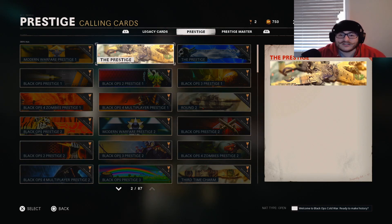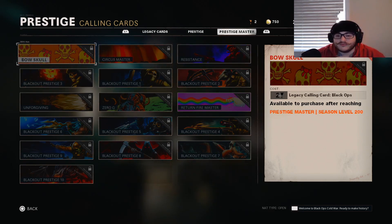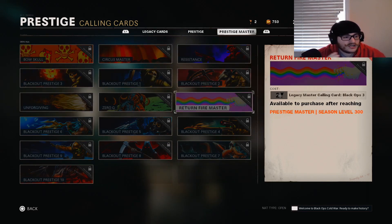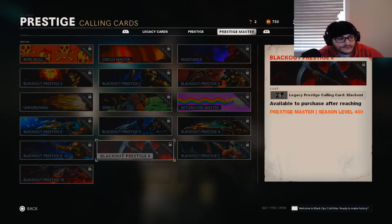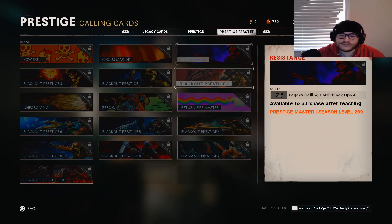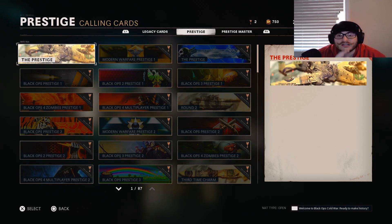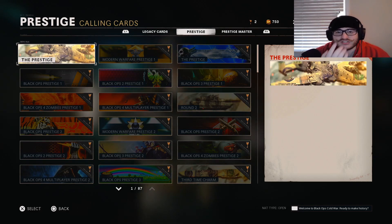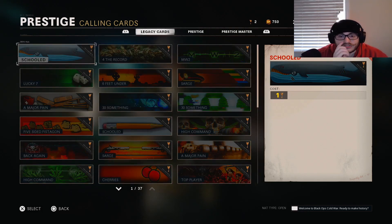For master prestige items, you cannot unlock these unless you're season level 200 or higher. Each item in the prestige shop requires two keys, and you also have to be max level — level 400, 500, 300, 200, 100, depending on the item. If you want to browse, just scroll over them. The moment you press it, it's gone — it instantly spends your keys.